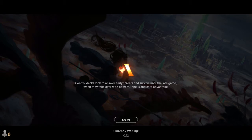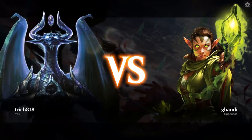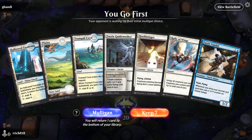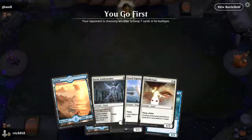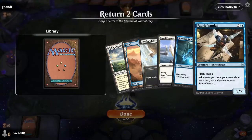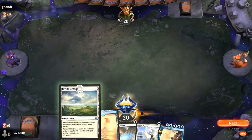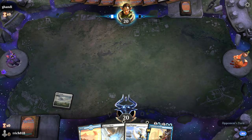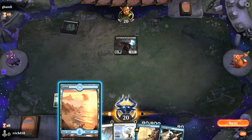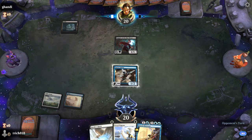Even Eldrazi Tron, which runs Ugin the Spirit Dragon, can't get Ugin out until turn 4 — and Tron has 8 mana available on turn 3 in a perfect scenario. Bad hand. Mulligan. This is a worse hand. Always keep — okay, I guess this is what we're doing. We'll pitch the Fairy Vandal... Spectral Sailor, I guess. We are on Mono Black here.